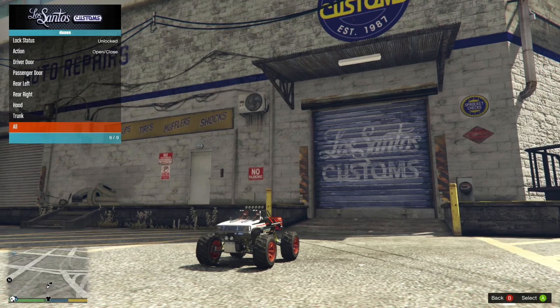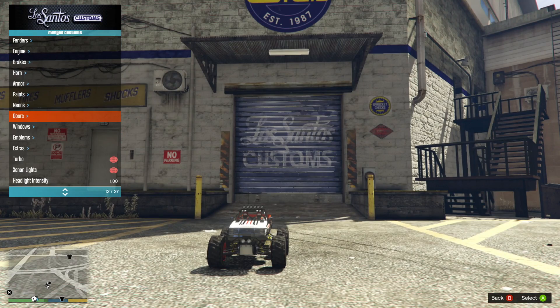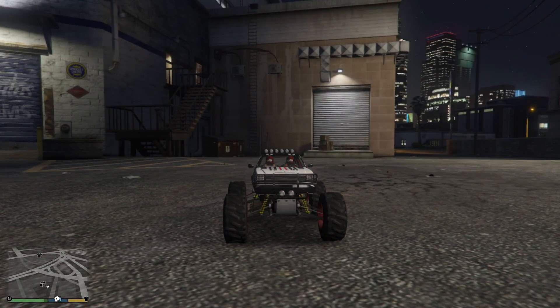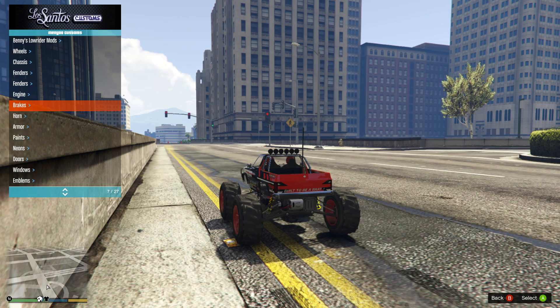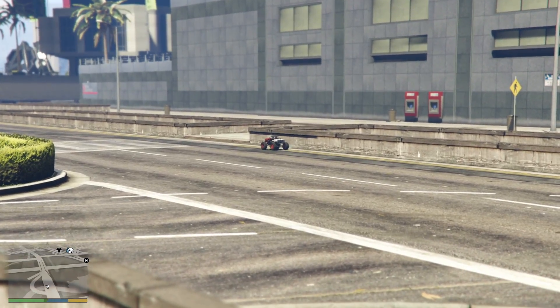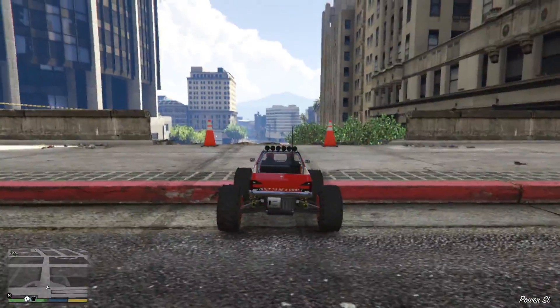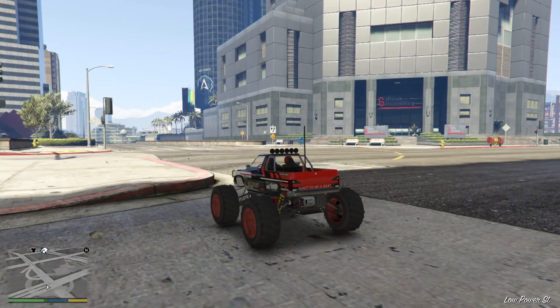I did a couple of other tests. One interesting thing: you cannot open any of the doors, trunk, or hood on this vehicle — it simply is not possible. It also does not have any headlights, which I thought was strange. Another thing I found quite strange is there aren't any engine performance upgrades for this RC Bandito. Using the mod menu, I was able to manually add armor and engine upgrades, but I didn't notice a difference at all. So it seems like it just has default performance options that you can't really upgrade.